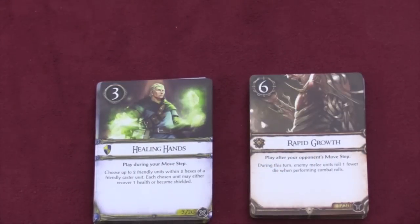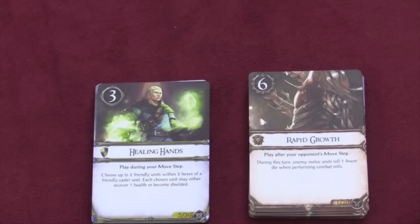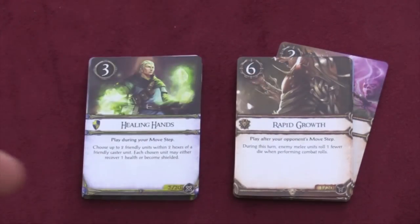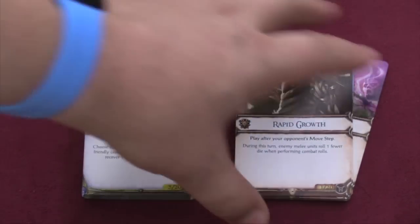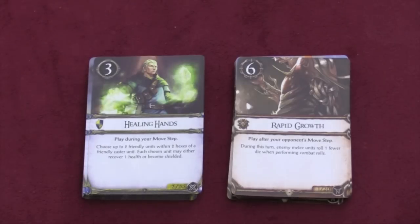Each expansion comes with a new lore deck. These lore decks are not shuffled in with the other ones — they replace them. However, at the beginning of each game you pick which lore deck you're going to use, then you can shuffle in other lore cards from the same faction, up to five of them. So it lets you build your lore deck, but you can't customize it too much, and you're not allowed to have more than two of the same card. There are some really cool new cards — one lets you heal someone near one of your caster units.